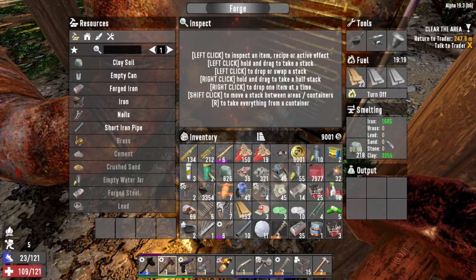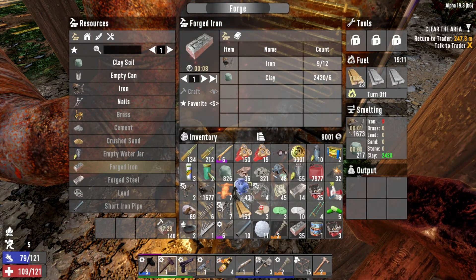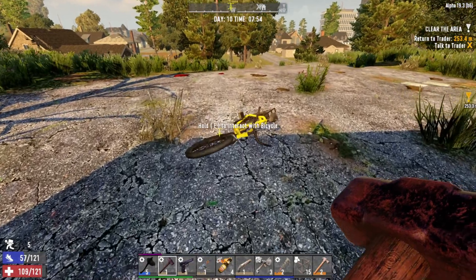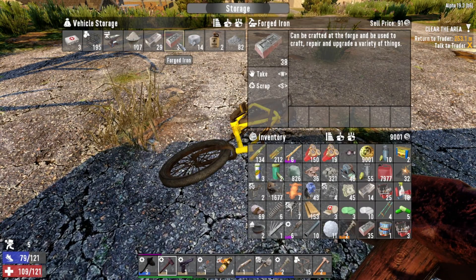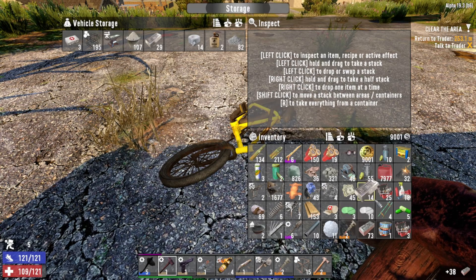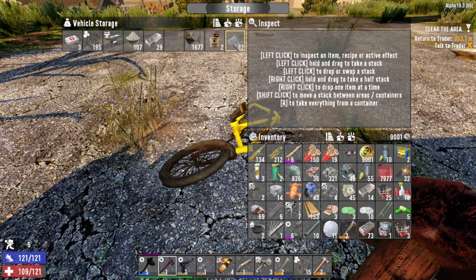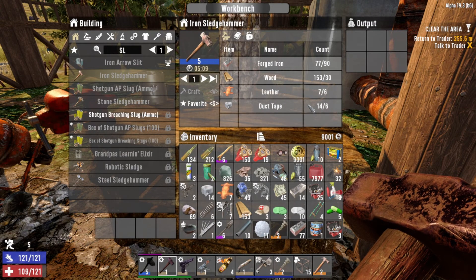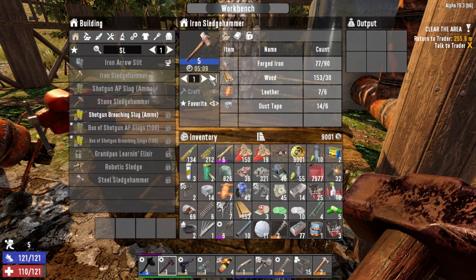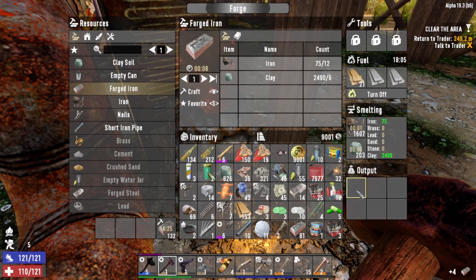Let's check on our iron - it's melting away, looking good. Let's put another stack in there and get some iron moving. We have 140 melting, 35 on us plus whatever we have in the bike. We need 75 to make the sledge - we got 73, we're really close. We need 90 forged iron now because it went up in level. We only need 13 more - that should be done here in a few minutes.